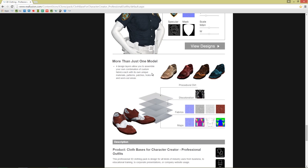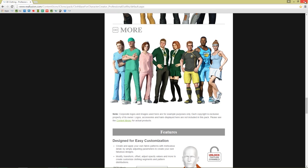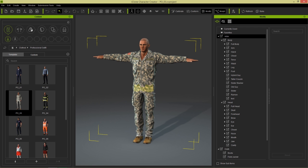And not to mention the substance materials that are included with each clothing item. They have four design layers that allow you to add dirt or fabric or different types of textures to your shoes. You can see the same shoe with different patterns and stuff going on right here. And that's pretty much it — let's go ahead and take a look at the actual pack itself in action.